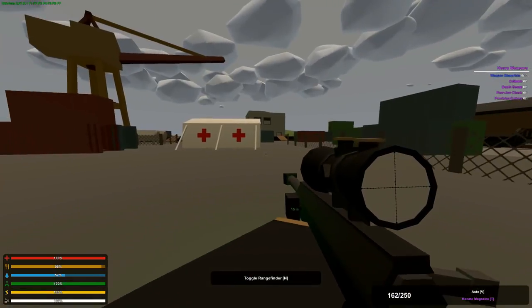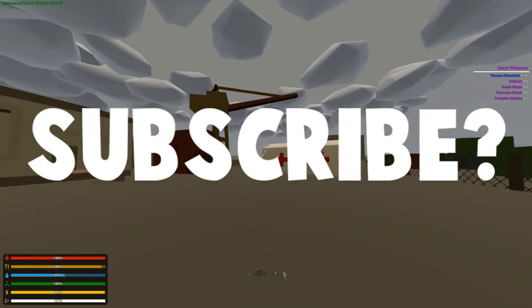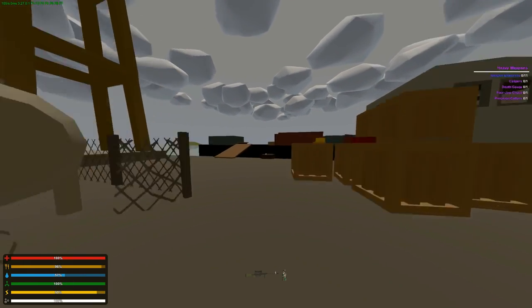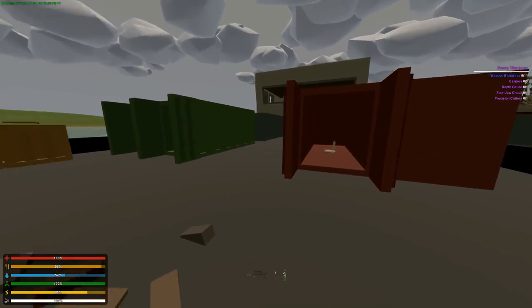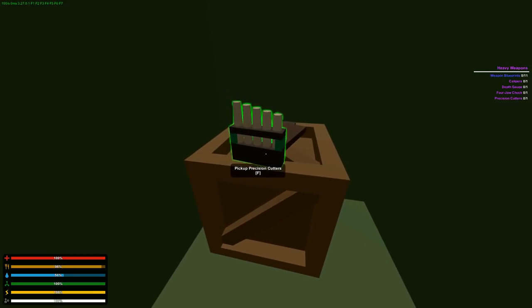I probably said that wrong. Let's go to the port in this area of the map, the top left hand corner. You're gonna go over to these barn structures over here, and there's gonna be some containers. These are open from before. There are two green containers, this one on the right — these are the precision cutters.